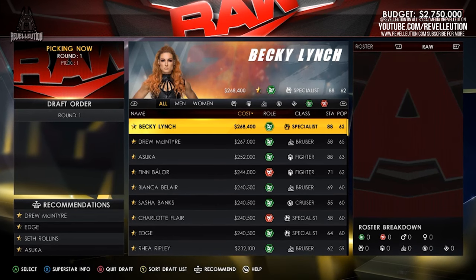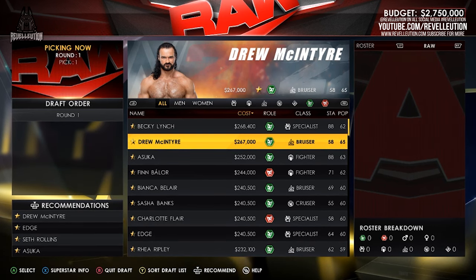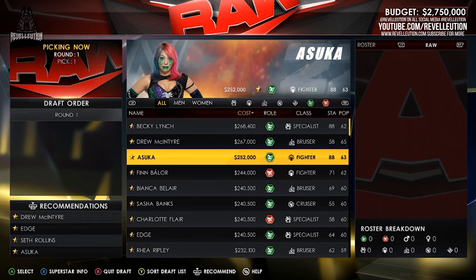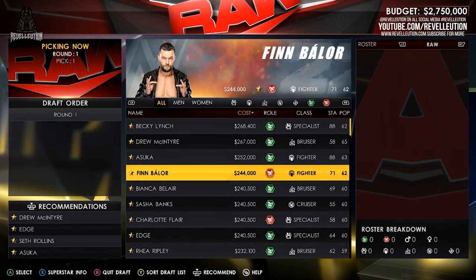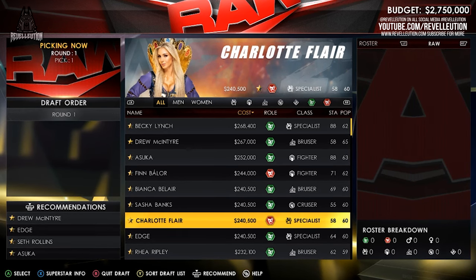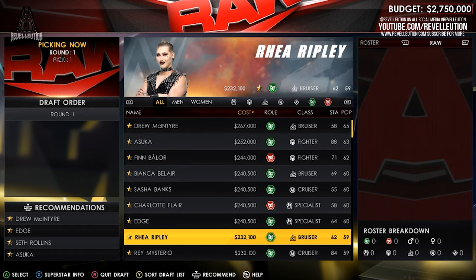Chris explains that in his opinion, it's best to take note of different Superstar classes during the initial draft picks, which include Giants, Specialists, and Cruisers, and to draft Superstars that would face off well together to put on the best possible show. Chris also explains that if players want to create their dream rosters, they can do just that and even include custom Superstars as part of their choice.